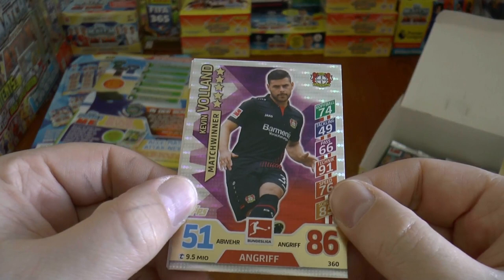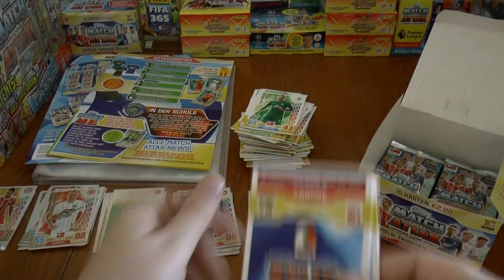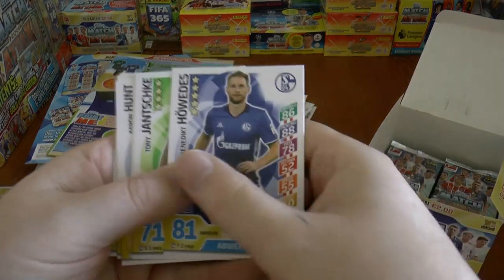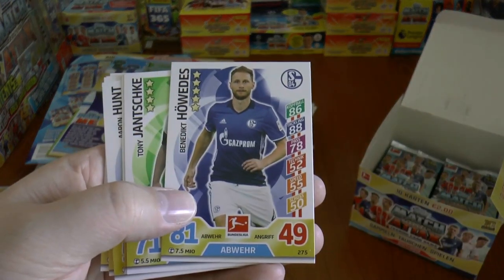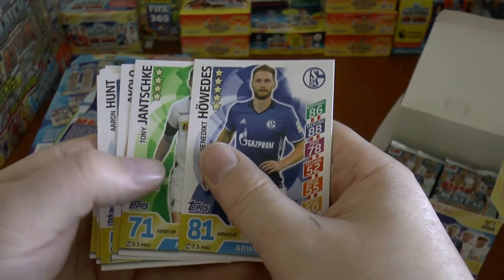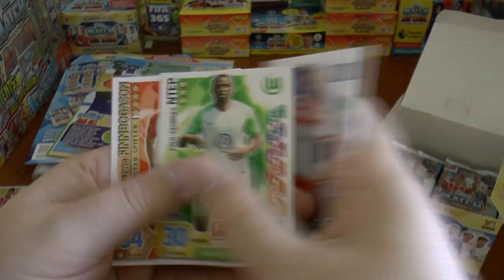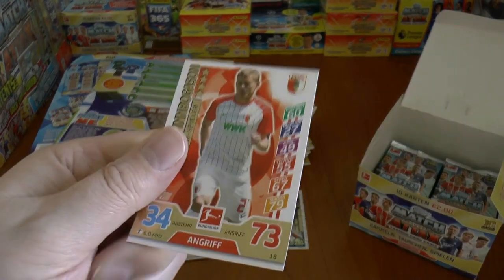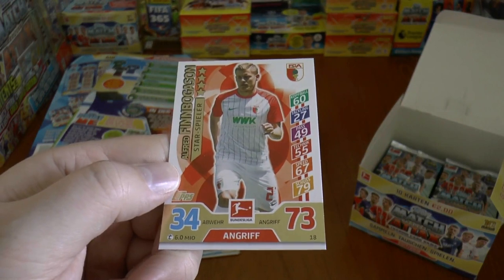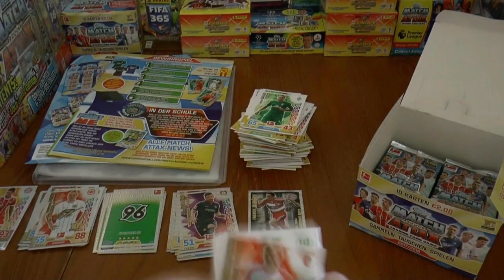We've got the man of the match card, Kevin Volland of Leverkusen. Here we've got Howedes of course, on loan at Juventus with an option to buy, formerly of Schalke. I'm sure he'll get updated for the Bundesliga Match Attax Extra collection. Star player Finn Bögersson of Augsburg as well.